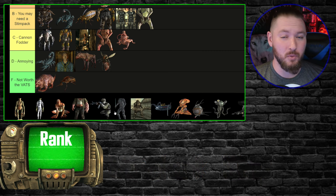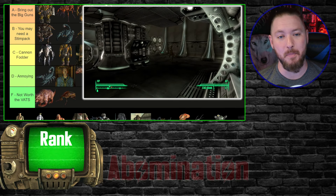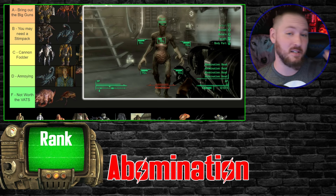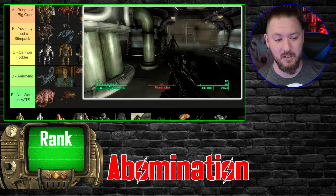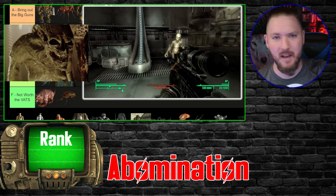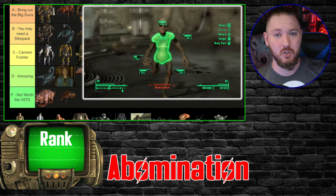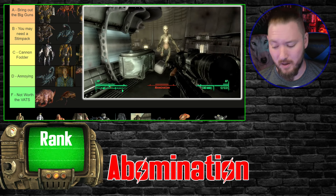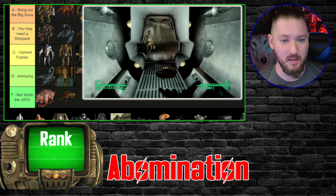Now we move on to some DLC enemies before we hit the robots. From the Mothership Zeta alien expansion, the Abominations — from a looks standpoint they're creepy as hell, half-human half-alien, almost like the creature from Alien Resurrection. They also do this thing from Invasion of the Body Snatchers where they point at you and scream. These guys are absolute tanks.